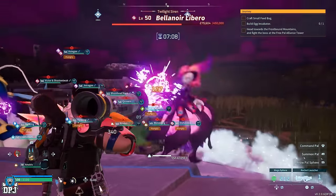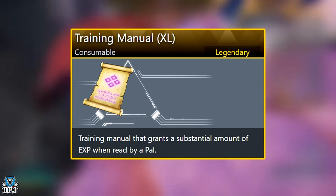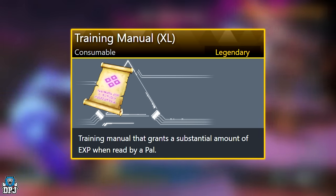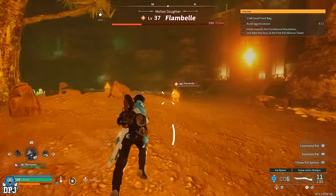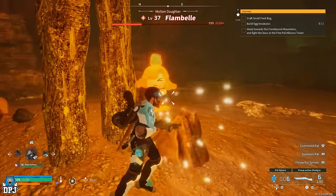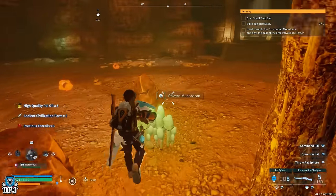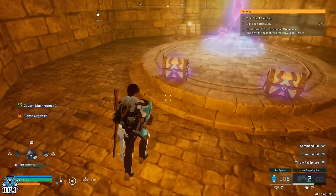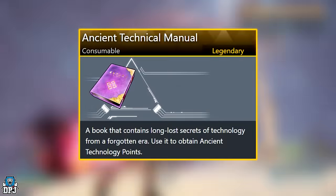First up, we have the XL Legendary Training Manual. When you use this on a pal, it gives that pal a massive amount of XP, helping to level them up much quicker. I was seeing a lot of these drop from dungeon chests, particularly in the snow area, volcano area, and desert area. These could also drop from sanctuary chests on the small islands around the edges of the map.